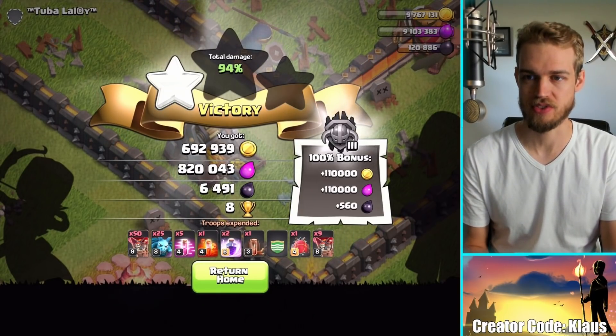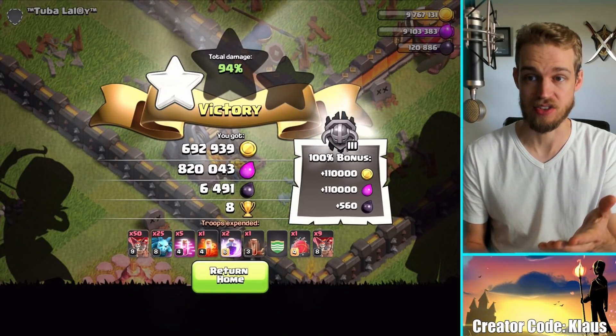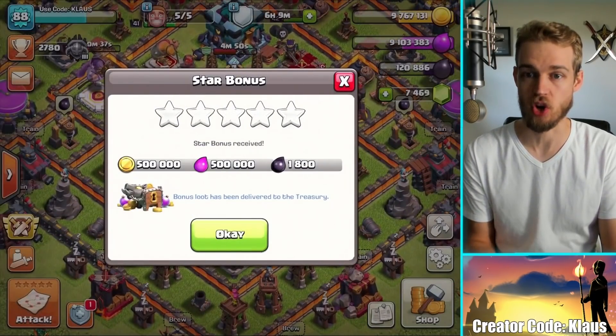That was really nice loot — 930,000 elixir, man, that's amazing. And over 800,000 gold too if you do the math. With that loot bonus, let's do the upgrades. I have a load of elixir and I'm thinking about dumping it into something epic in the laboratory.